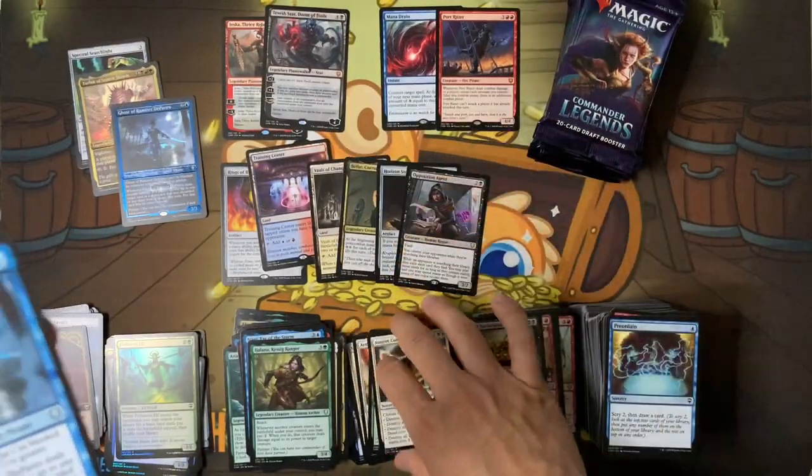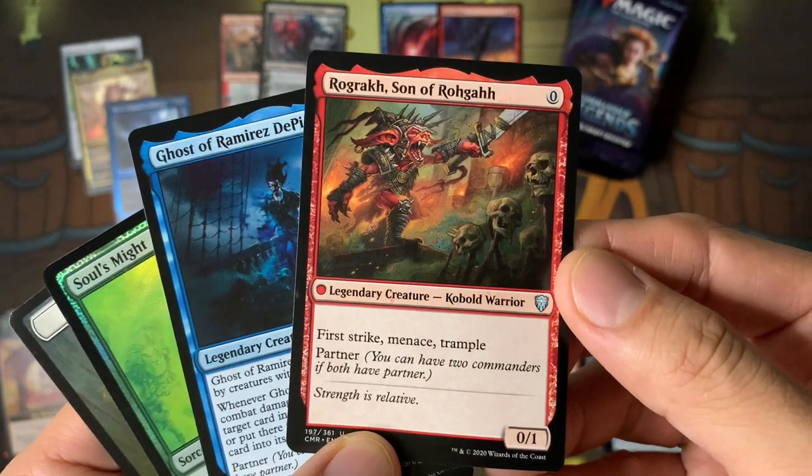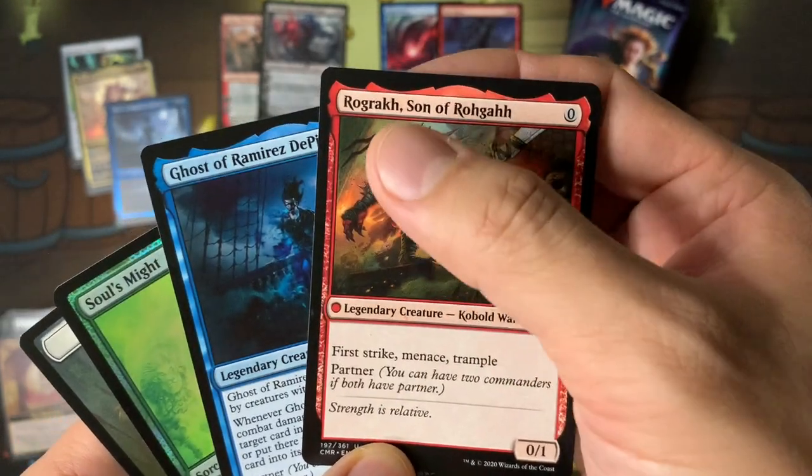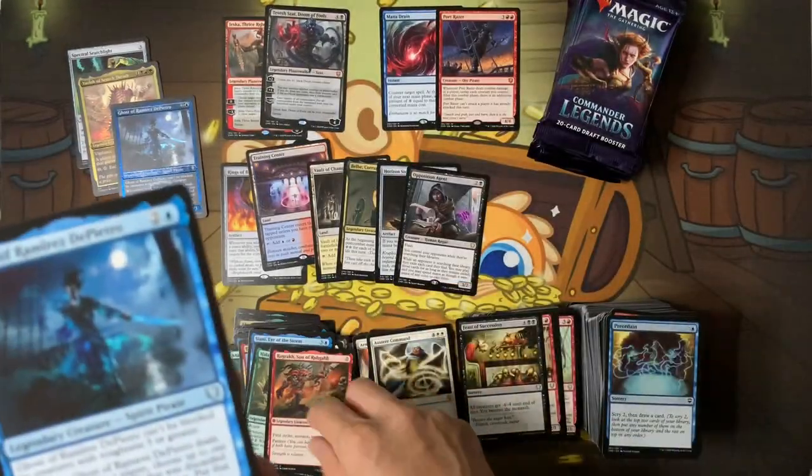Rogger off here is the cheapest legendary commander ever. Partner — Rogera, Rogera, Rogera — tongue twister!